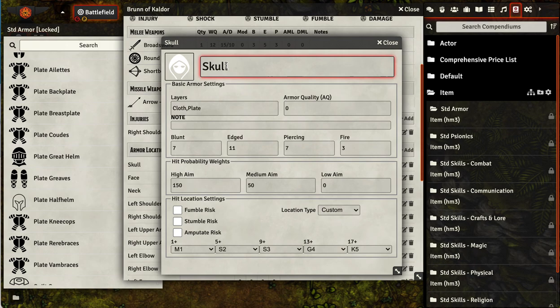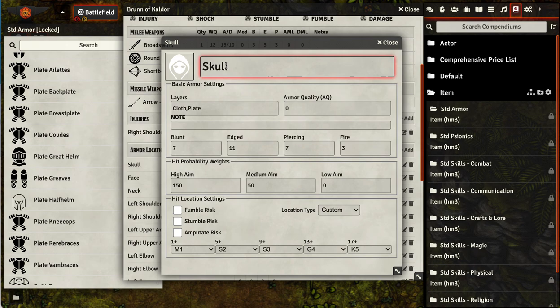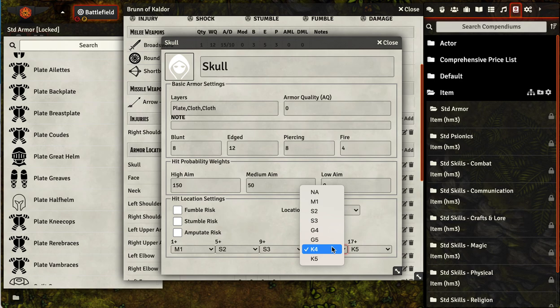I also wanted to show you that for each hit location you've got the hit location settings: whether it's a fumble risk, a stumble risk, an amputate risk, and what kind of injury you get at the various impact intervals. If you set this to one of the standard locations, it picks up all those values automatically. And if you set it to custom, you can go in and change things — so maybe you don't want a K4, you want to downgrade that to a G4, and you're all set.